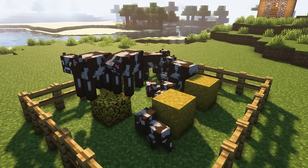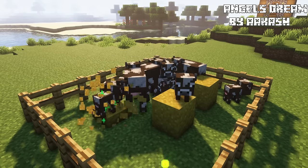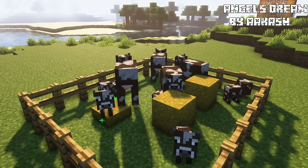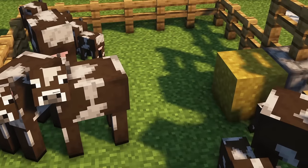Automatically feeding animals, the fodder is a very handy block when it comes to livestock. Babies will grow up faster and adults will breed automatically. With a hoe we can remove one layer and dispensers can place it down.